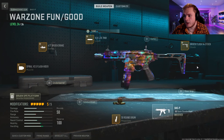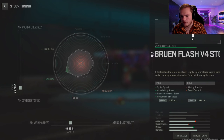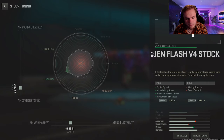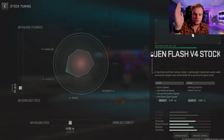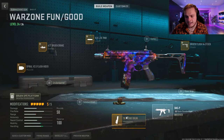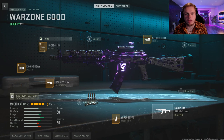Then we're going to do the stock, which is the Brewing Flash V4 Stock. The tuning for this is negative 2.97 for the aim down sight speed and negative 0.85 for the aim walking speed. Our last attachment is the 50 Round Drum Mag.